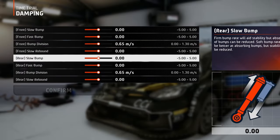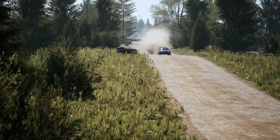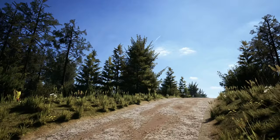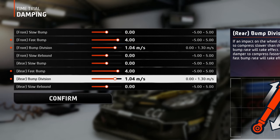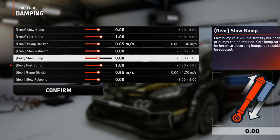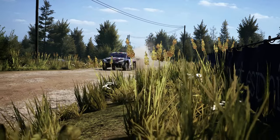In the damping tab, you can leave the slow bump at zero. The road surface in Estonia is smooth, with a few big jumps and crests here and there. For the fast bump, things are a little bit different. Some tracks in this location have a lot of big jumps, so a stiff setting is necessary — you can go as high as plus 4 combined with a high bump division. For the tracks with small jumps or no jumps at all, you can set a fast bump at plus 1 and a medium-low value for the bump division, so that other big bumps and crests can be absorbed by the fast bump from time to time.